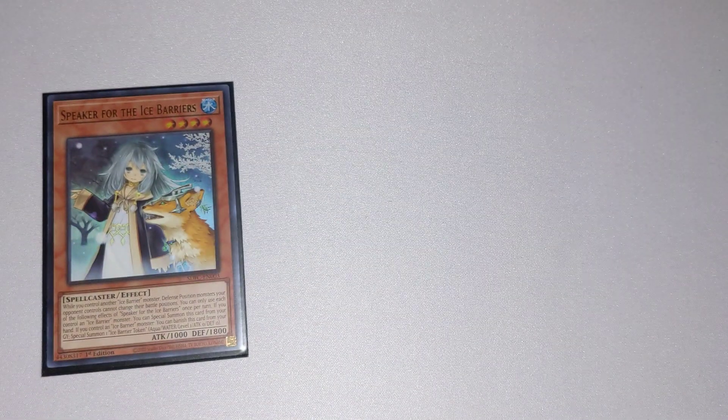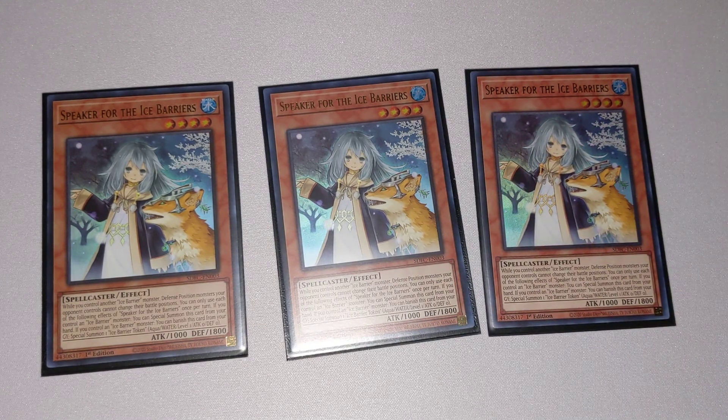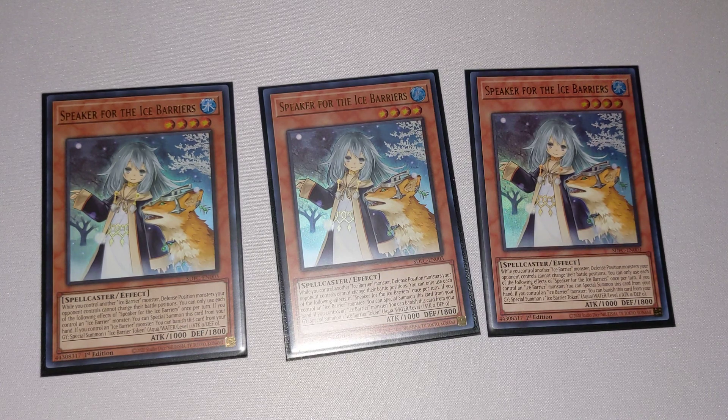Next up, we have three copies of Speaker of the Ice Barrier. This is one of our big extenders of the deck. It lets you Special Summon it as long as you control another Ice Barrier on the field. It also has an effect where, while you control an Ice Barrier monster besides itself, defense position monsters your opponent controls cannot change their battle positions. It also lets you banish it from the Graveyard to Special Summon one Ice Barrier token, which in a Synchro deck is pretty powerful.